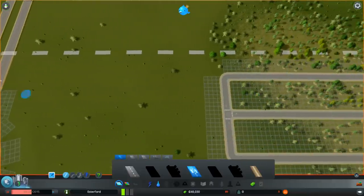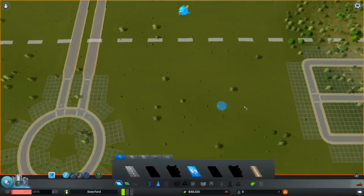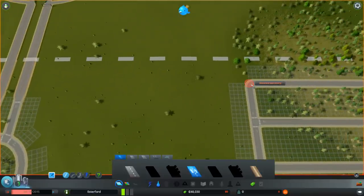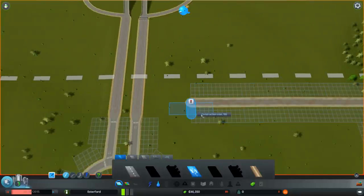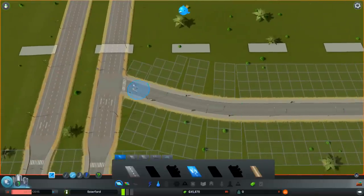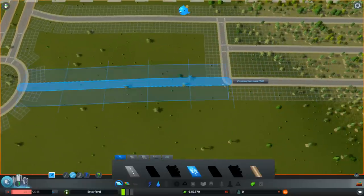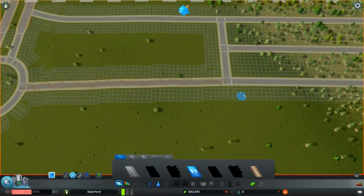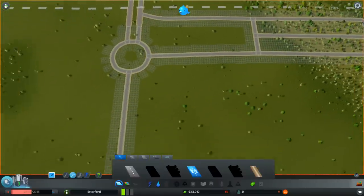We want to hook this up to the highways. It's important to give your industry good highway access because they get all the heavy traffic - delivery trucks and stuff. So I'm going to run this across from here and put a little curve on it. This one-way is feeding into the highway. Traffic coming into the city will come in here, go round the roundabout, and then I'll bring it out from here straight over. So now I've got a traffic flow into my industry and then out, which will work nicely.